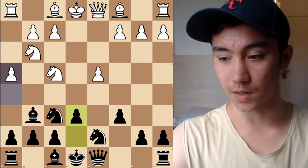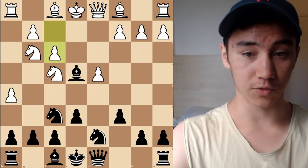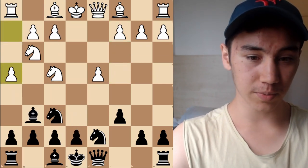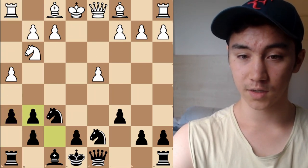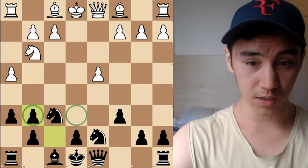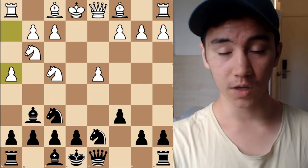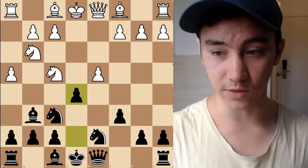Black's best move is to play E5, counterattacking immediately in the center. We're forcing White to make a choice — do they take this pawn or that pawn? The best move is probably to take one of them. After Queen A5 check, notice how we're forking the King and pawn. After Bishop D2, Queen takes E5.